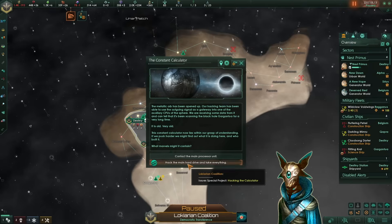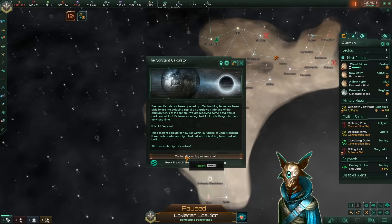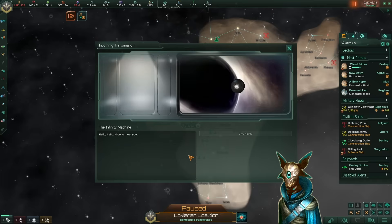We can contact the main processor unit, or hack the constant calculator if you are a materialist. I looked it up on the wiki — if we hack it we have a 50% chance of gaining plus 5% research speed. However, if we contact the main processor, we have a 25% chance of gaining 10% research speed and a 75% chance of gaining depository AI technology. So we are going to try to contact the main processor unit, because in the worst case scenario we still gain a technology, whereas by hacking it we could gain nothing.